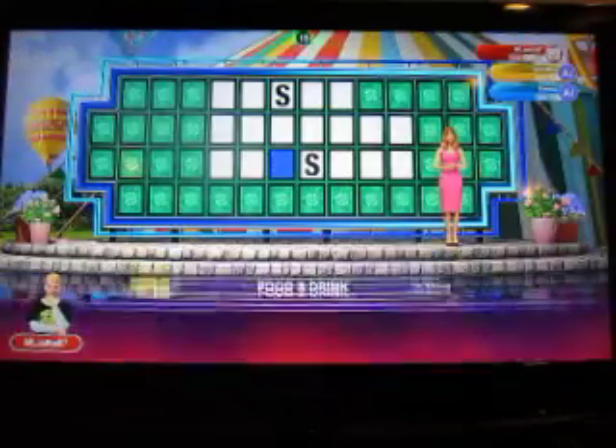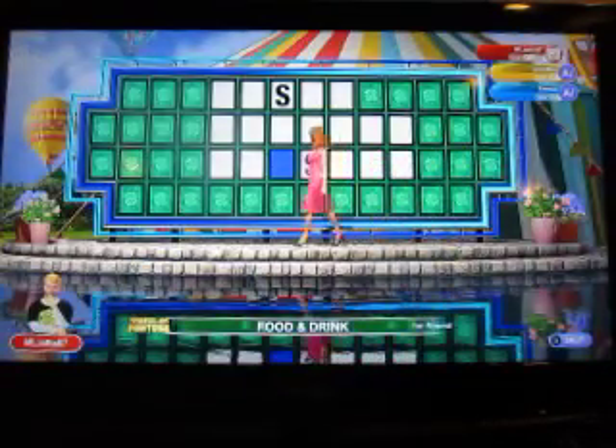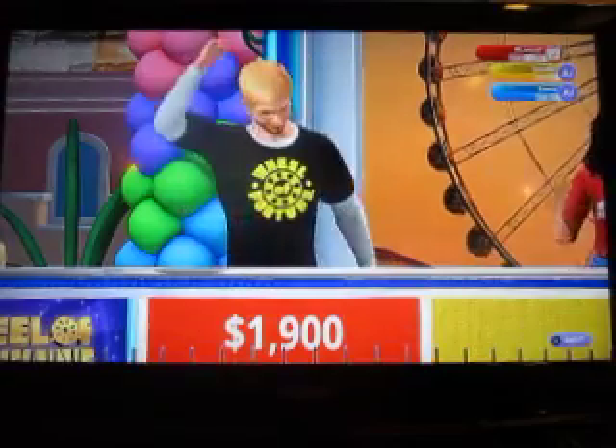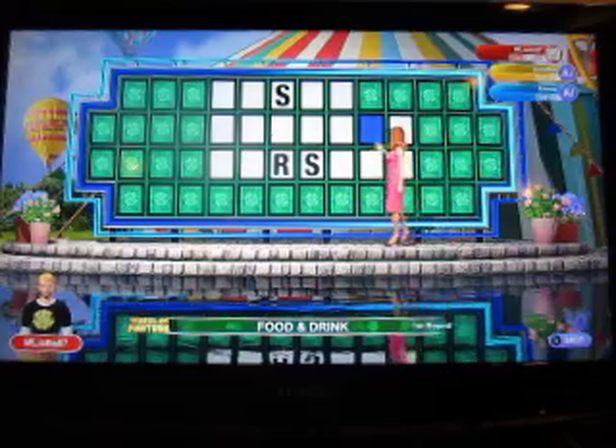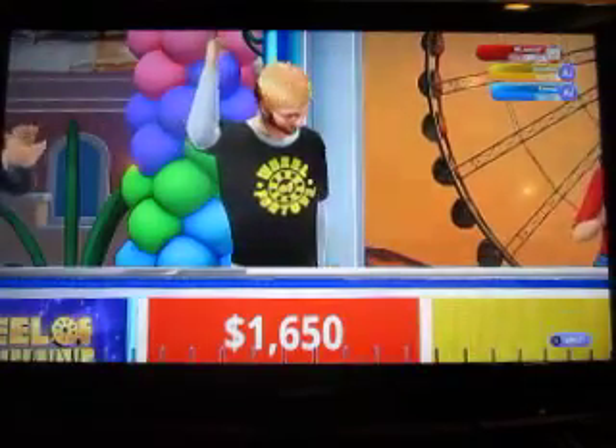$600. Let's try an R — we have one R. I'd like to buy a vowel, please. An E. And we have an E.